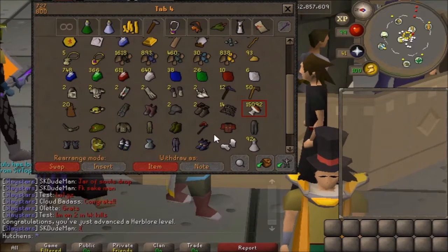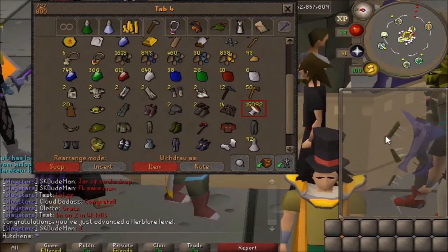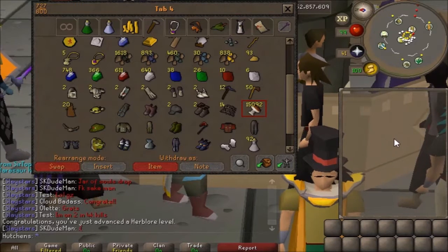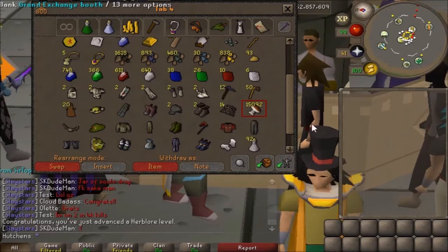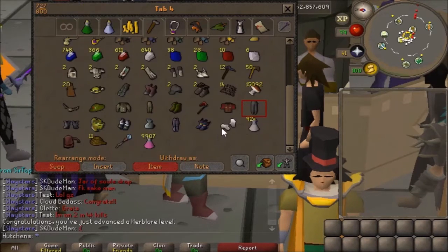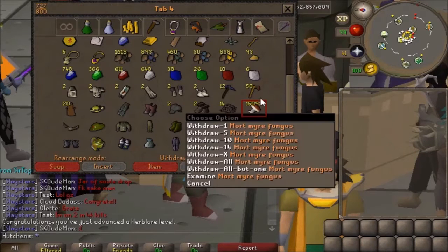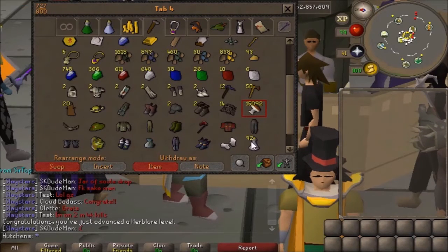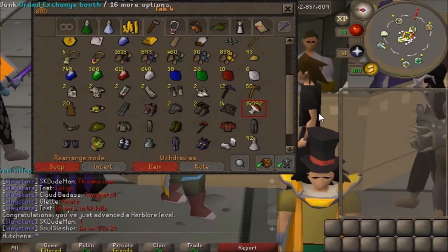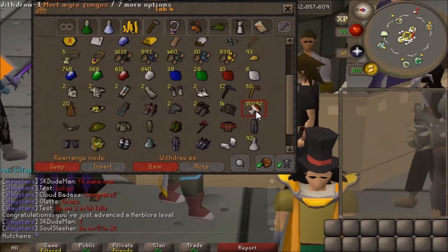I'm going to just show you right quick here. A while back I bought some Mort myre fungus — I bought 25k of them because they dropped down suddenly to like 480. So I bought a ton for 480 each and then they just kept dropping. They dropped 50 more GP and they're now at 430. I'm going to finish up these; I did make enough to get to 94. I'm going to end up saving a lot more money if I just sell these and go back, rather than buying the Avanto potions, because right now they're like 7 to 8 GP per XP, and I know I can get a lot better prices than that.